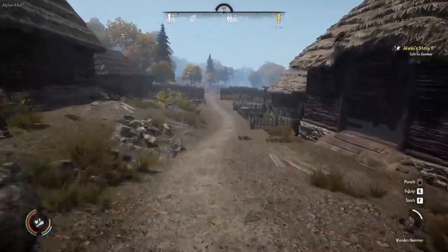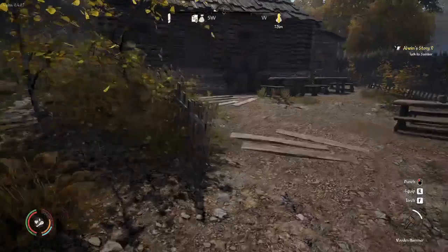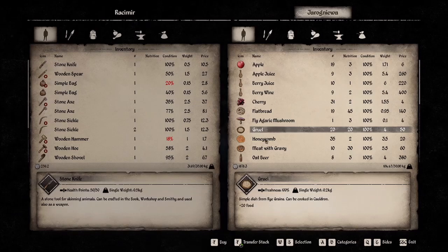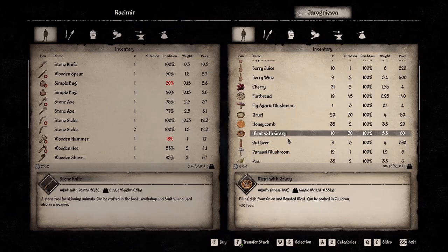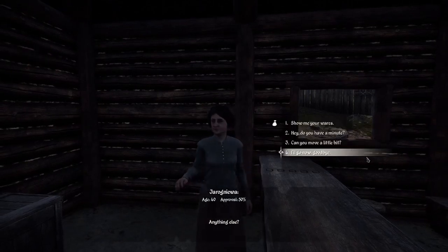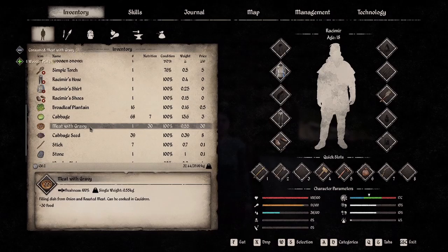I like the colorful new clothing the NPCs wear — it could be due to the update. Show me your wares — I'm going to buy something. Nutrition to price ratio of 20? That's an expensive nutrition item. I'm going to stick with the meat and gravy. Let's just buy two, even though this costs a lot of money. I think we need to eat one right now — there we go, 61. Now let's head out.